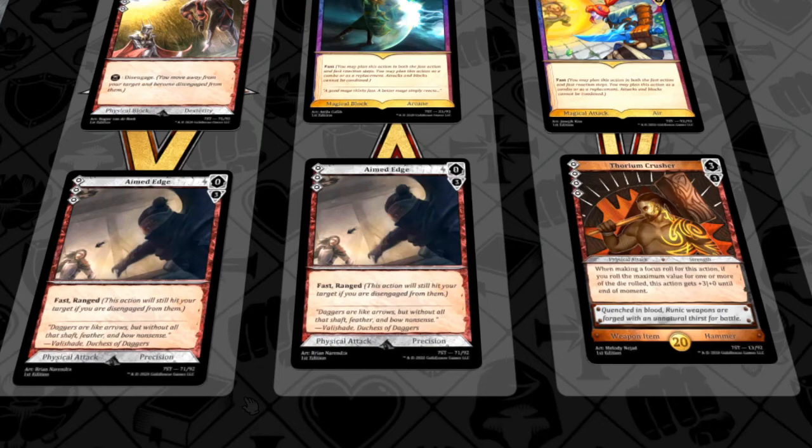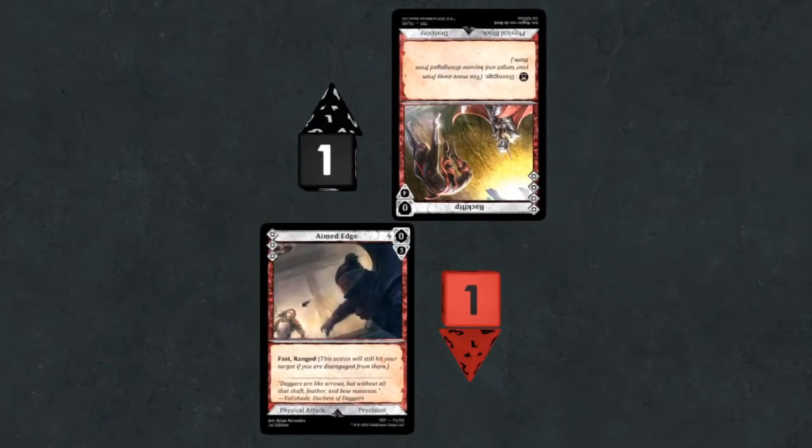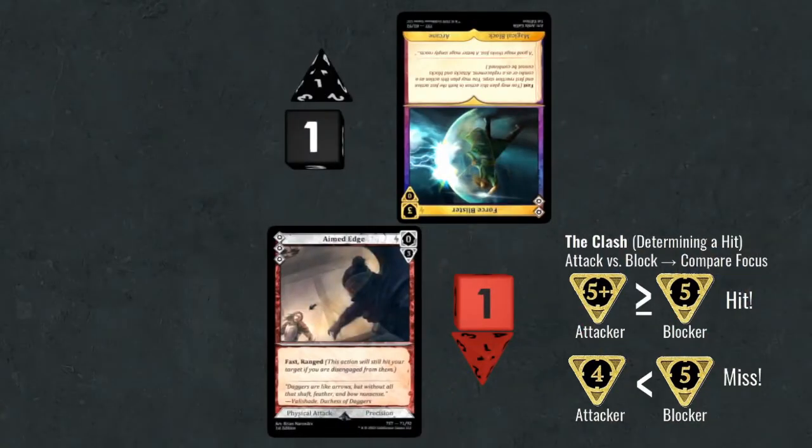Once payment is made, opposing actions will clash with one another. The clash is when power and focus dice are rolled and compared. Attacks are not guaranteed to hit in Varya. When an attack clashes with a block, the attack's total focus — its focus value plus a D4 roll — must be equal to or higher than the opposing block's focus, otherwise it will miss. For example, Aimed Edge has a high chance of missing versus a Backflip. This is called a focus miss and results in no damage being dealt or prevented. However, if we look at Aimed Edge versus a Force Blister, the chance of missing is zero, since a tie on focus results in a hit for the attacker.